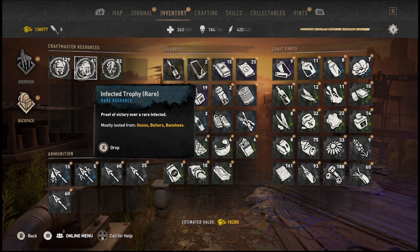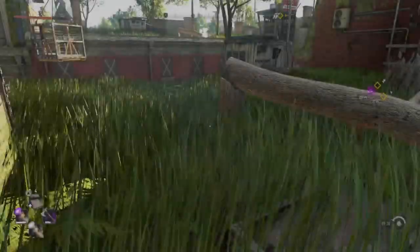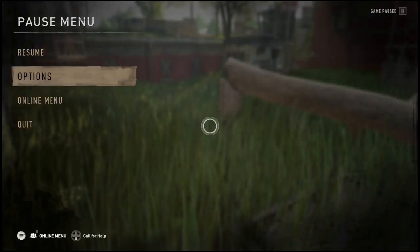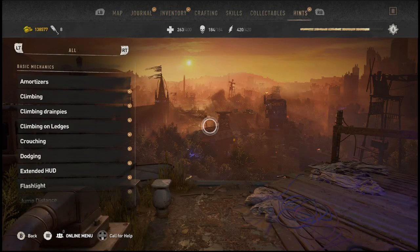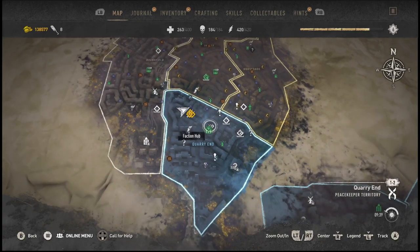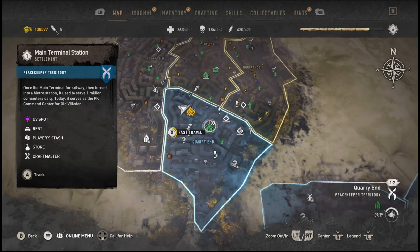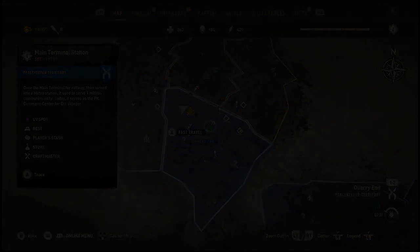That's pretty good takings in a night isn't it? About 42 uniques, 12 rares, and 25 uncommons — all in one night's takings. So what we're going to do now is go to your map and, because you've unlocked that little metro station, you can just fast travel back to there.